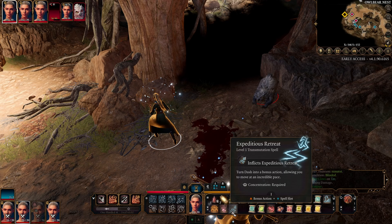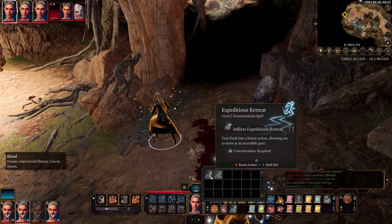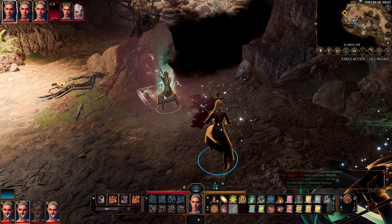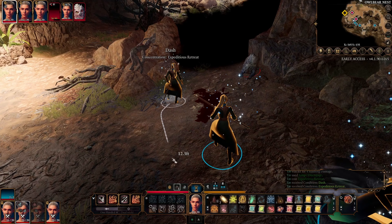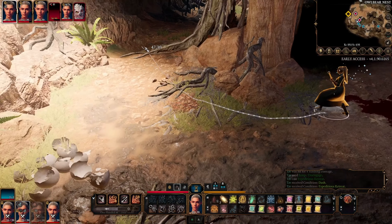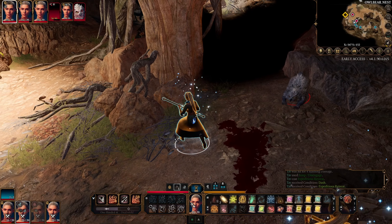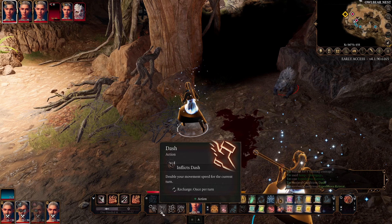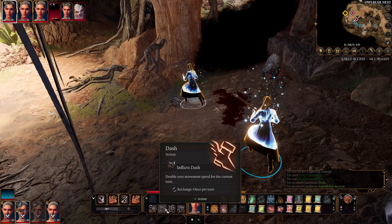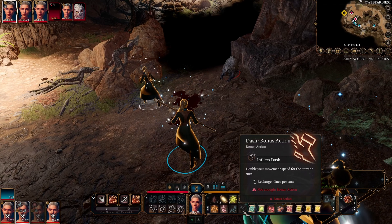Here is Expeditious Retreat, using a level 1 or level 2 spell slot — level 2 doesn't seem to do anything extra. This is a bonus action and can only be cast on yourself. What it does is increase your speed on the turn you cast it — so for example I could run up to 60 feet. On subsequent turns you can use dash as a bonus action, and you can still use dash as an action too. This is good to get away if you're too close to danger.